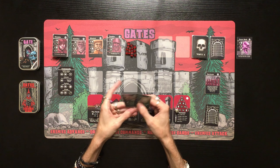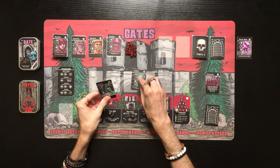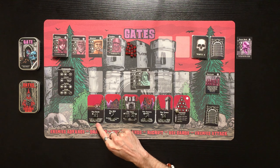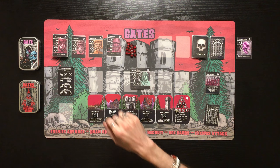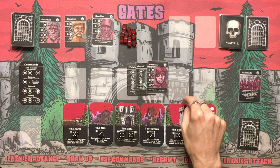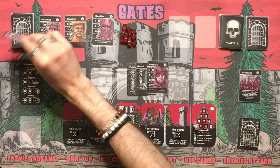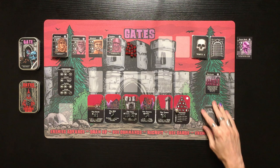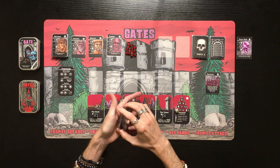We've got the Peddler and Guard left over, so we can buy something. Two gold from the Peddler, one from the Guard, plus one to a single purchase from the Farm — four gold total. We're going to buy the Swindler, who lets you draw one more card. That is really, really good. We flip over a new recruit and get the Merchant.